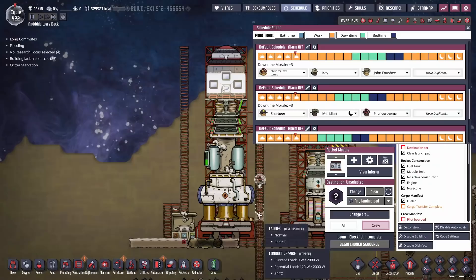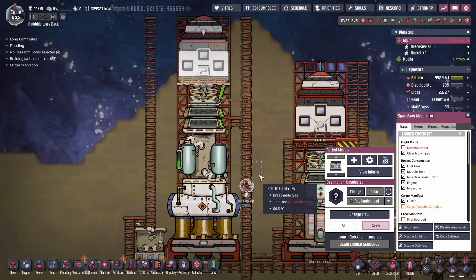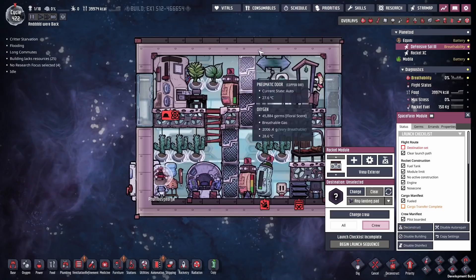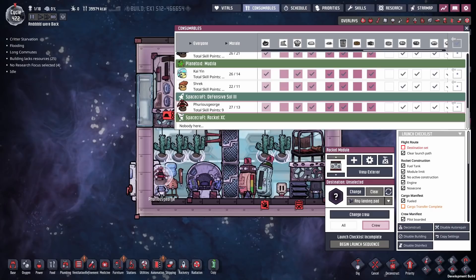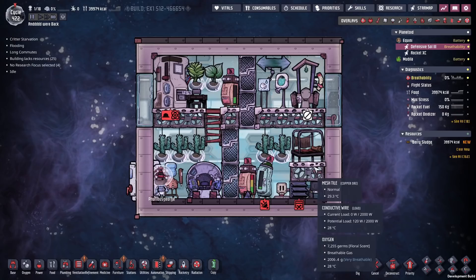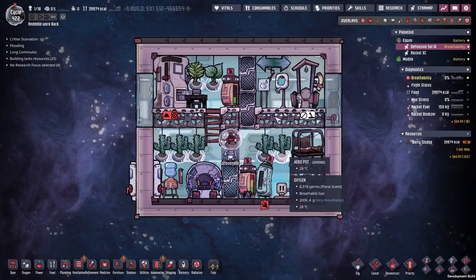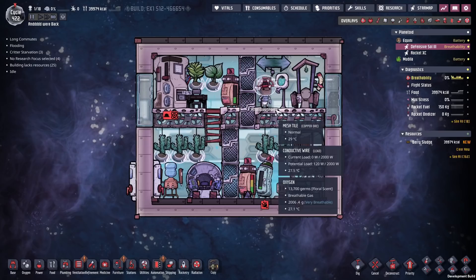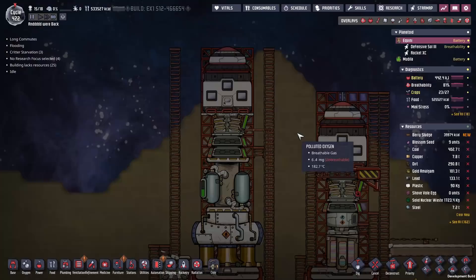We just have to pick someone to chuck in here like a monkey and shoot into space. I was going to wait until Furious George came off their sleep schedule, but they're going to be up there for several cycles, so let's just launch now. Furious George is going to be the only one allowed to eat berry sludge — that stops everyone back home from eating it. You have to disable the outhouse otherwise your dupes keep coming up here to use it even though there's a perfectly functional one down in the base.